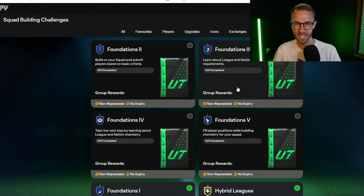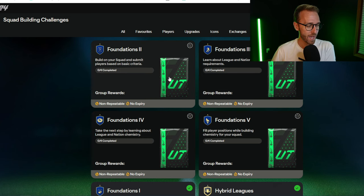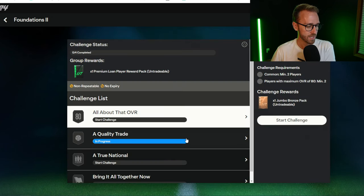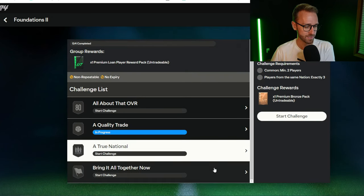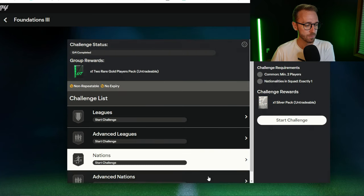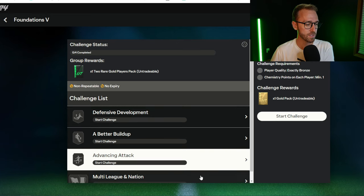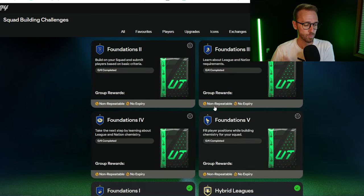Once you get Foundations 1 done, you'll get a couple of bronze and silver packs, and then all the other SBCs should appear — Foundations 2, 3, 4, and 5. Honestly, skip these. I don't think these are worth it straight away unless they change up the rewards. Most of these are untradeable packs — premium silver pack, untradeable. If any of these have tradable rewards, those would be worth doing. But all of these have untradeable rewards, so they wouldn't be worth doing.